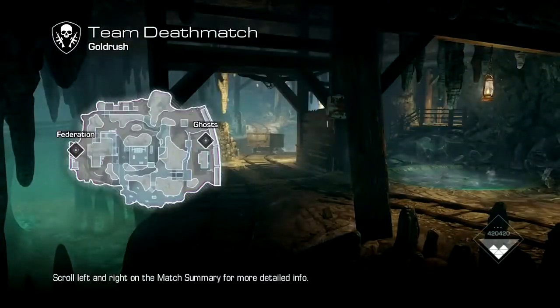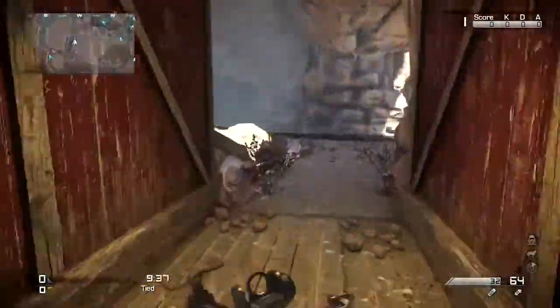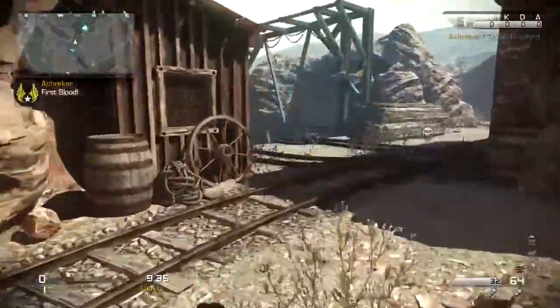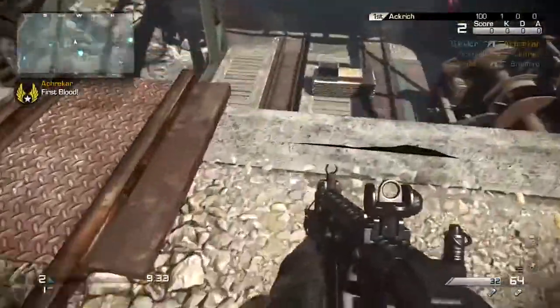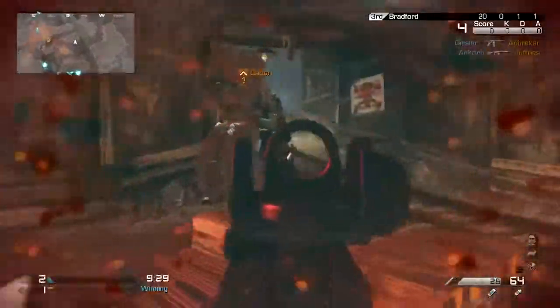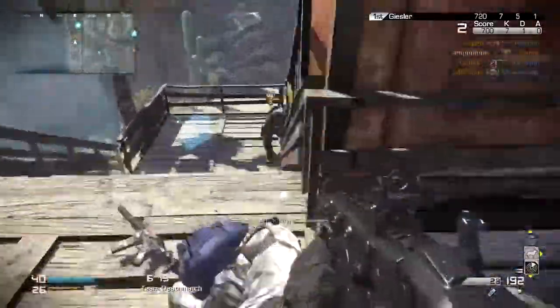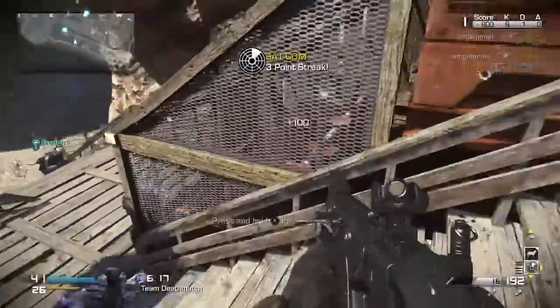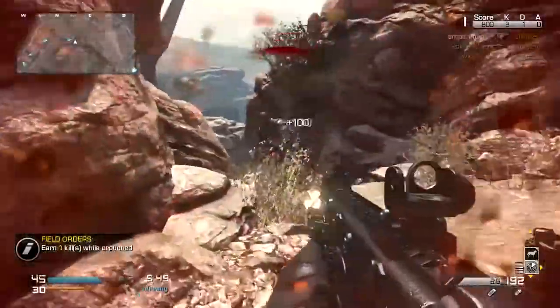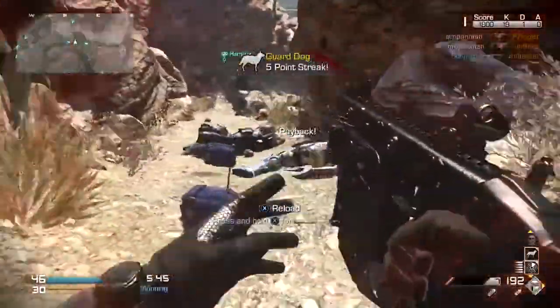Second up is Gold Rush, which is set in the Wild West — it's a gold mine. This is a much bigger map, multi-level, with tight spiralling corridors. It suited my playstyle much better, running around with an MTAR gunning people down at close range. One of the cool features is the mine cart, which I'll show you in a second. It's a very vertical level — about three to four tiers — so you're playing up and down a lot of the time.